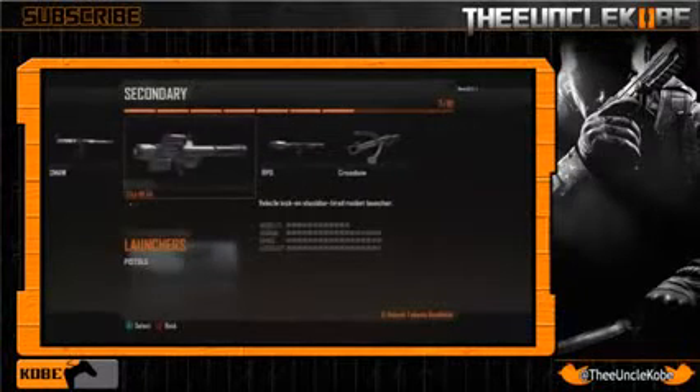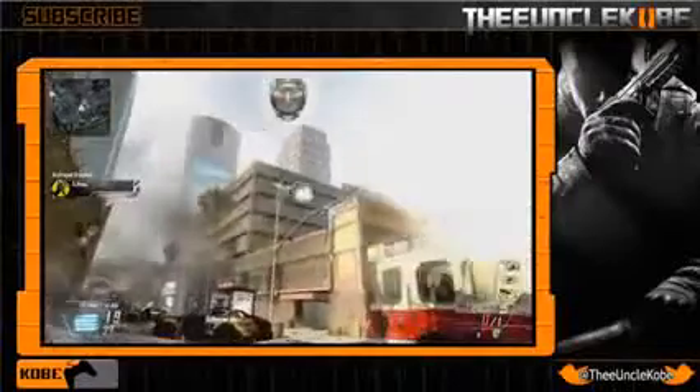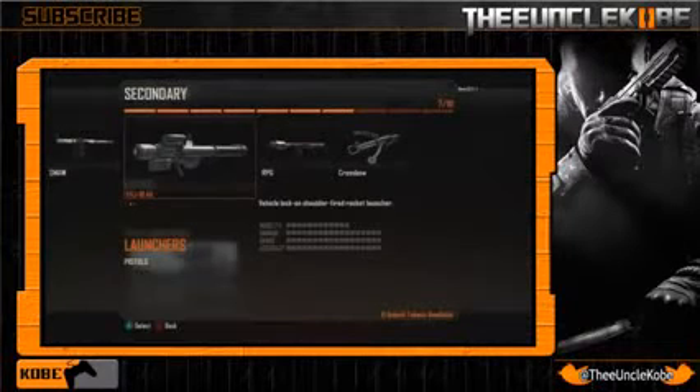Next we got the FHJ-18AA. Again, I'm not a fan of those long names, but I am a fan of this launcher. This was actually the launcher shown in the multiplayer reveal trailer, and as you can see it just looks freaking sweet — just that futuristic style of it. The damage, range, and accuracy are all maxed out to the highest level in the game, and the reason for that is because it is a vehicle lock-on only, which is the one downfall. But if you are a team player that makes an effort to take out enemy air support, this launcher is for you. It shoots the rocket crazy fast and is really powerful — it takes out almost every kind of air support with one rocket. I think the two exceptions are the AGR, which is that robot thing, and the warship, which is the new chopper gunner. But you do get two rounds, so you'll definitely be able to take out any kind of air support.